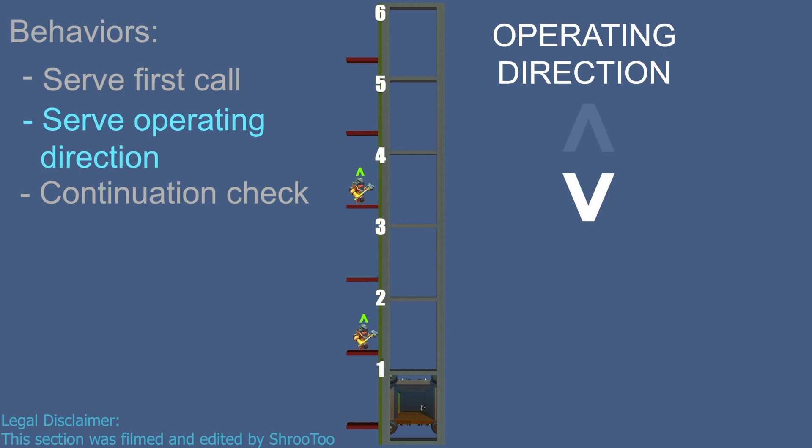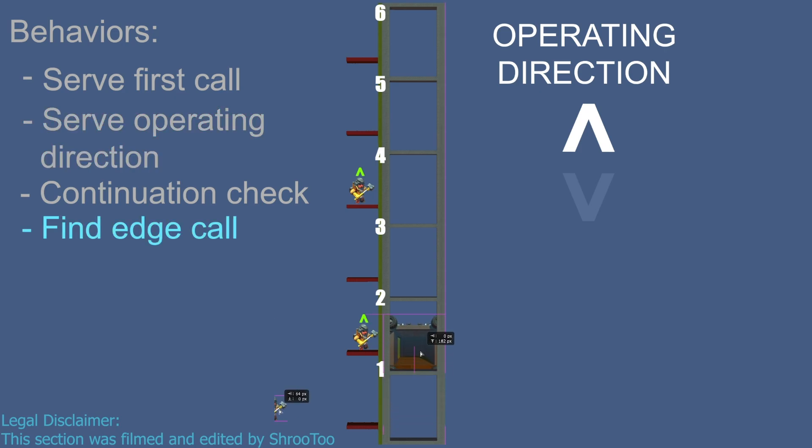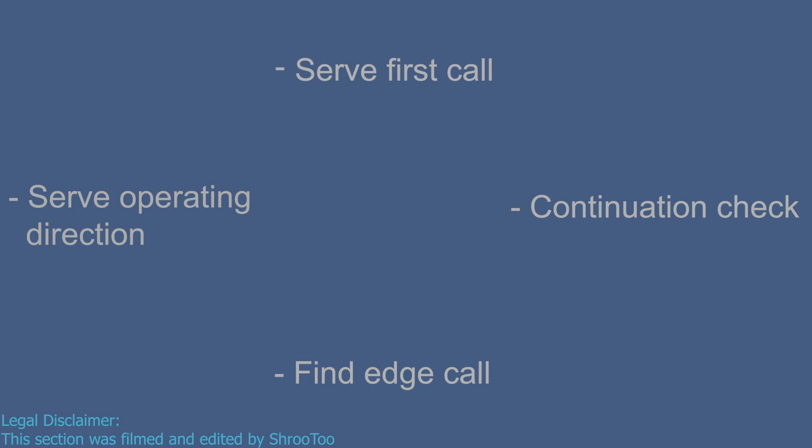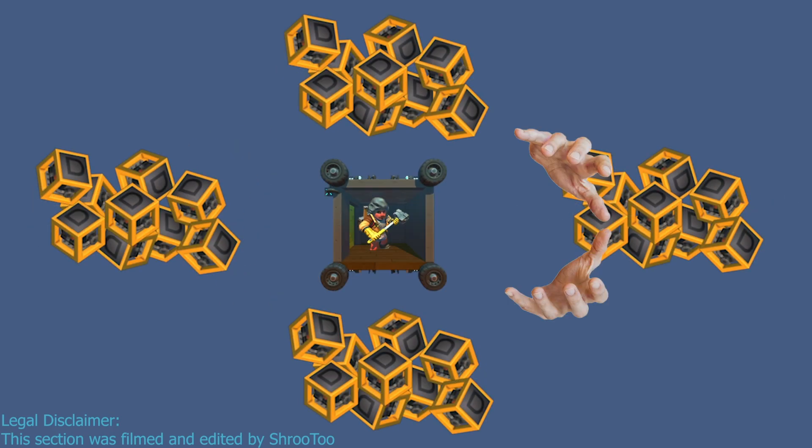Once the elevator is done delivering all its passengers it will check if it has any same-direction calls in its current operating direction — for example, if there were any calls below it that want to go down. Then if there are no such calls it will switch its operating direction and pick up the highest down call or lowest up call. Since the operating direction has changed to up it will pick the lowest up call. The elevator cycles these behaviors until there are no calls left, at which case it goes back to idling. Put simply, each of these behaviors can be separate logic systems that take turns controlling the elevator.